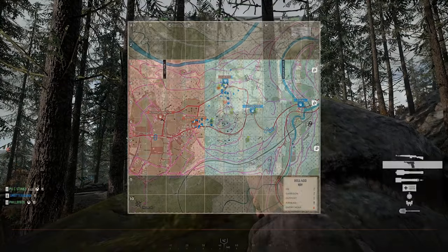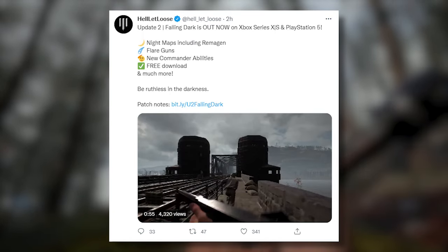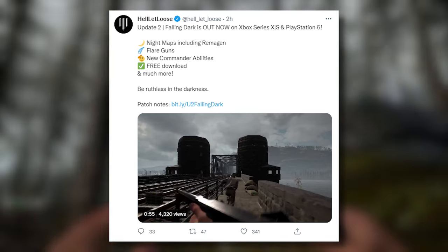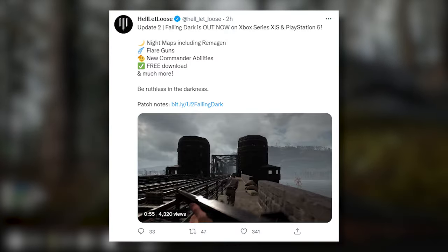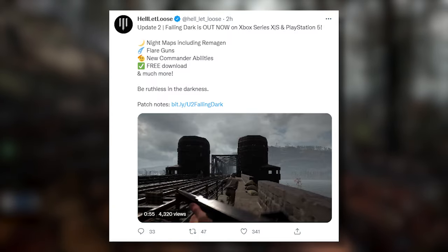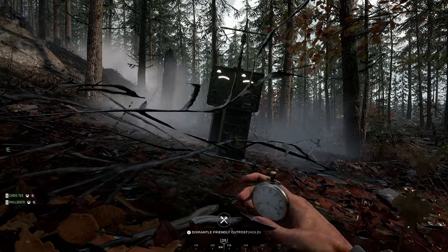So let's have a look at the announcement to get the headlines and then we'll go through the patch notes to see what we've got. It reads: Update 2 Falling Dark is out now on Xbox Series X/S and PlayStation 5. Night maps including Remargan, Flare Guns, new Commander abilities, free download, and much more. Be ruthless in the darkness. Okay, so that all sounds great, but let's take a look at the patch notes and hopefully we'll find some more info and some nice bug fixes too.